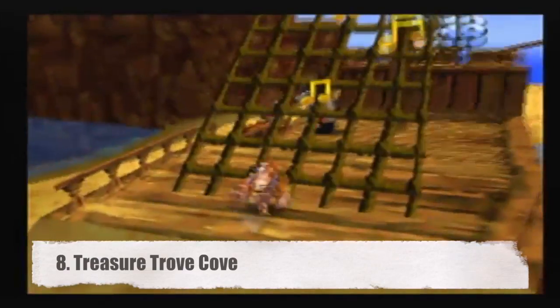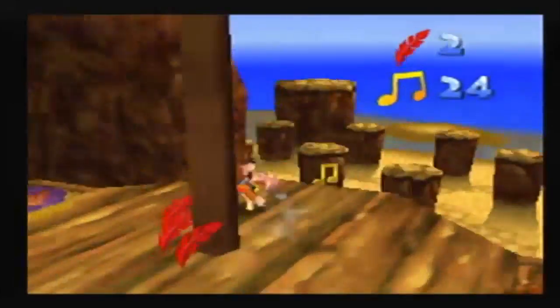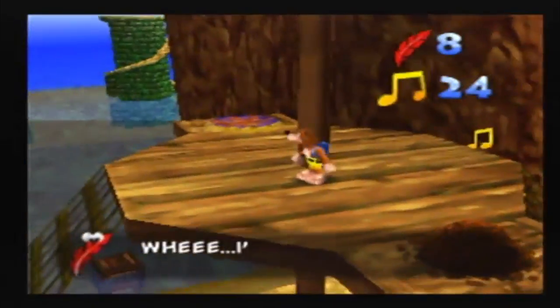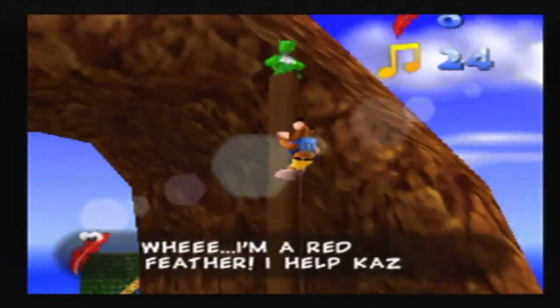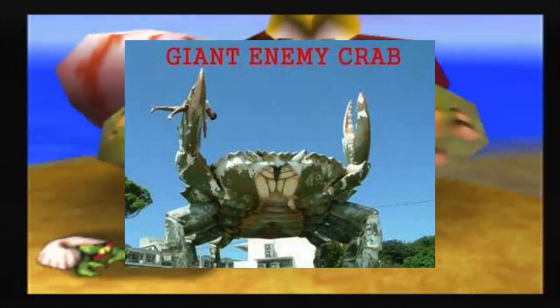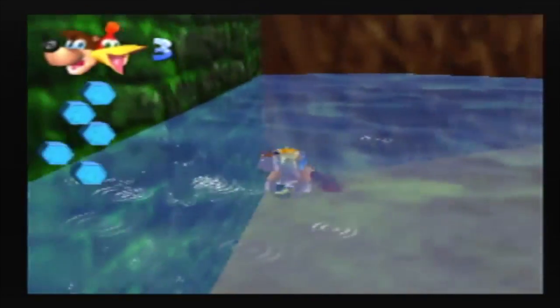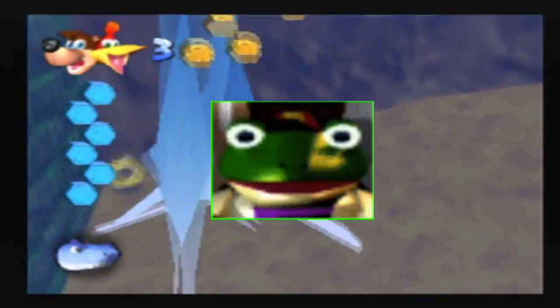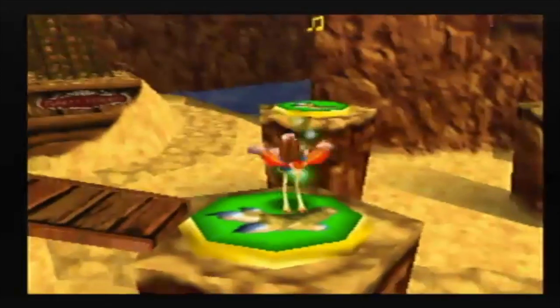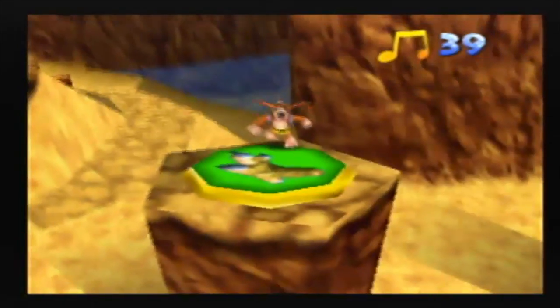Number 8, Treasure Trove Cove. Nothing sets a fun summer day at the beach like this level. Who played with sandcastles as a kid? Well, in this level, it's kind of like a wild imagination at a beach come to life. Explore a pirate ship for gold, fight a giant enemy crab, go on a treasure hunt, swim away from Jaws over here. Not only does this level have balanced and fun challenge, but it's such a perfect level to play in the summertime.